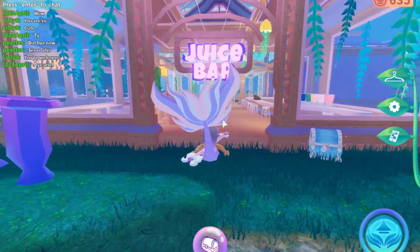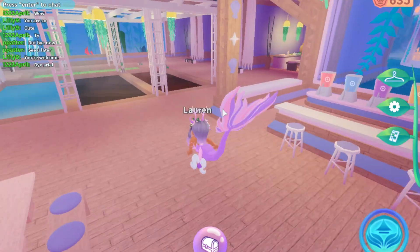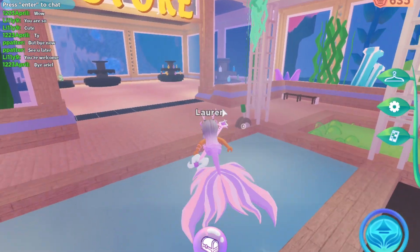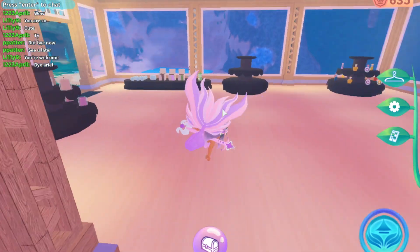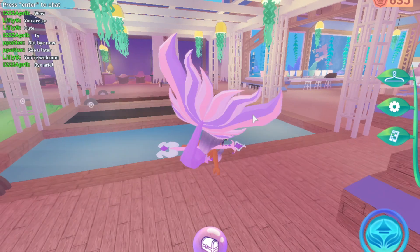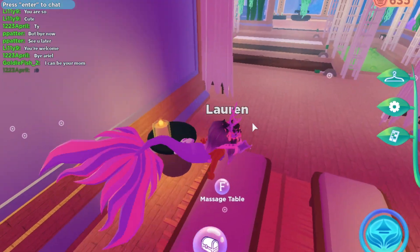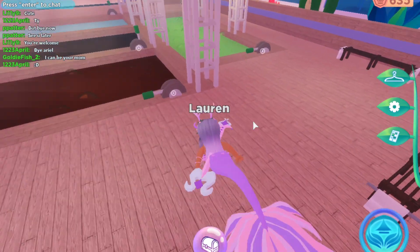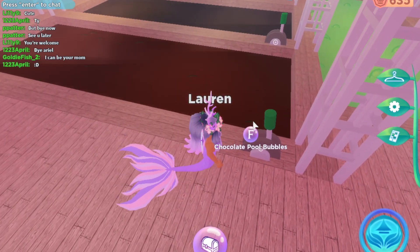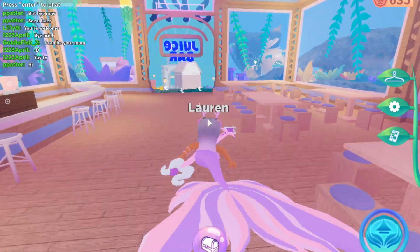Over here is the spa — look at how pretty the swimming animation is, and even just the whole setting is just beautiful. But this is the spa slash juice bar. So cute. There is no powers in the game, but I really just love all the different things they provide. Oh my god, look at the spa — this is so adorable. What does this button do? Chocolate pool — it creates bubbles. I don't really know what's going on.